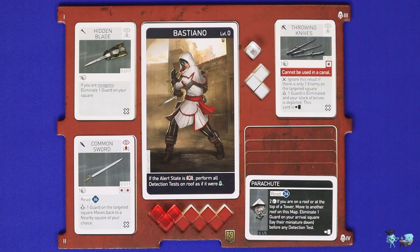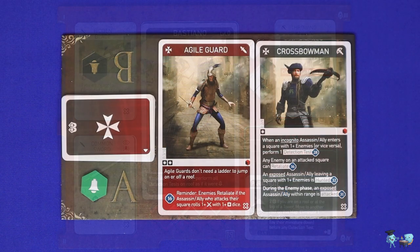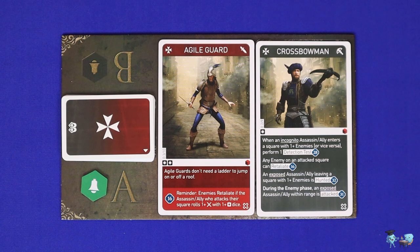Before or after any of these three stages, assassins may spend action cubes from their bonus slot in order to respond to what the enemies are doing. Two general rules first: any rules on the enemy card will supersede the basic rules, and if the basic rules ever give you an ambiguous choice, it is the players' right to choose whatever option works best for them.